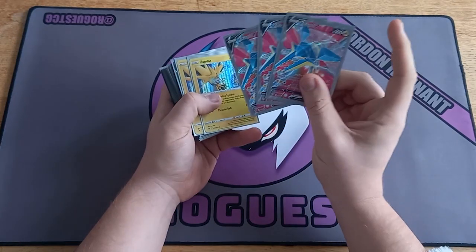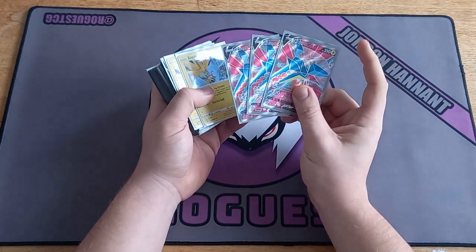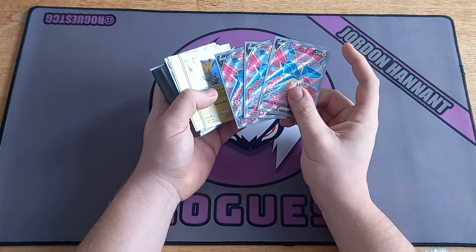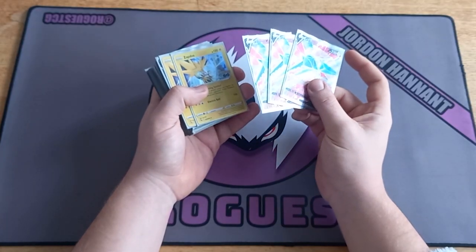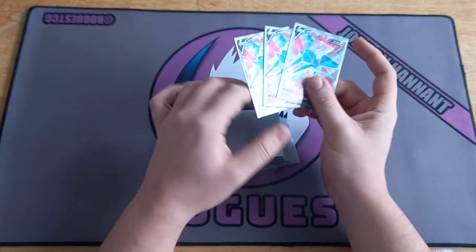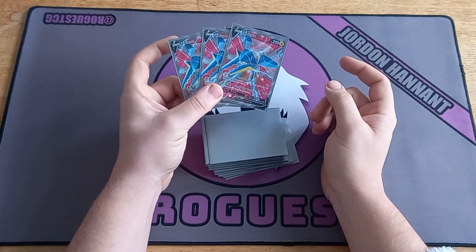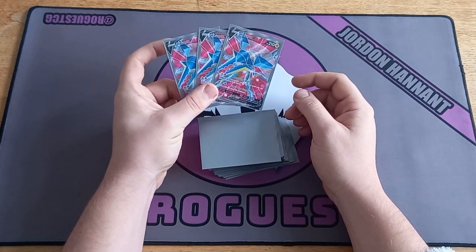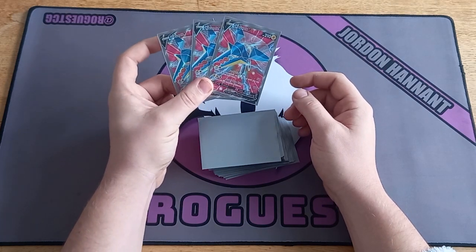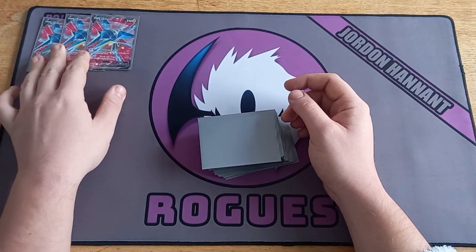Starting off, obviously you've got your main attacker Vikervault. I play a three-of. I don't think any more than that's needed because you do play recovery, and also if they take three knockouts of these they've taken six prize cards for the game, so definitely just stick with three Vikervault. I think that's your best option, and consistency-wise I always hit it turn one, and if I go second I've always got a way to get into the active and hit that turn one item lock.